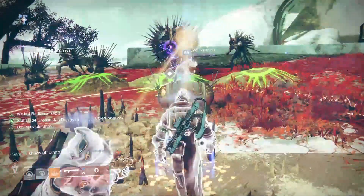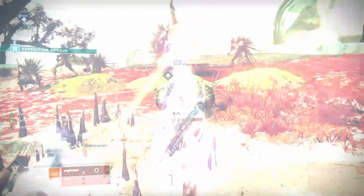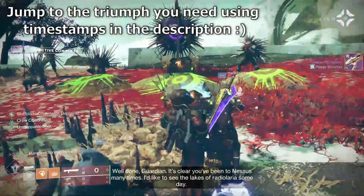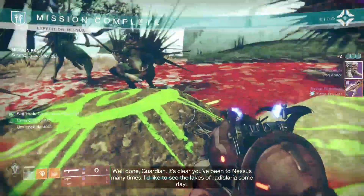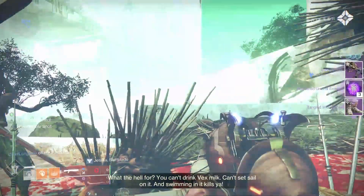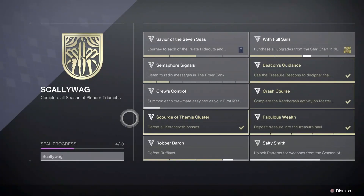The Scallywag title is the newest seasonal title available to earn in Destiny 2 Season of Plunder. Just like any seasonal seal, there are 10 triumphs to complete, a lot of which are very easy. I'm going to briefly run through how you can complete each one quickly and earn that new title before any of your friends. Bungie have recently made a couple of changes to how the seal is completed — one makes it much easier and one makes it a little harder, but hopefully the latter is more of a bug than a change, and we'll discuss that in due course.